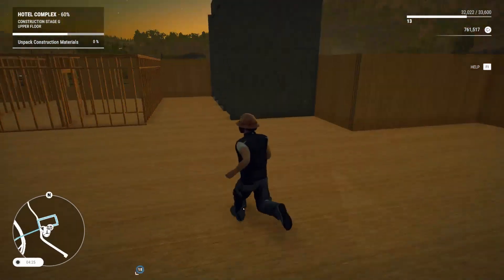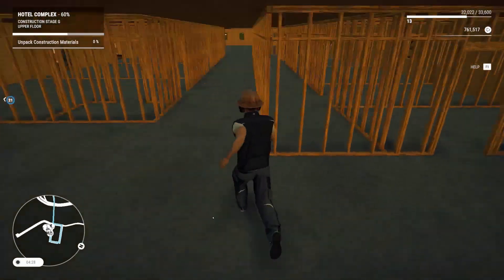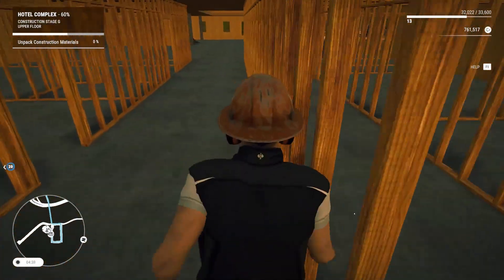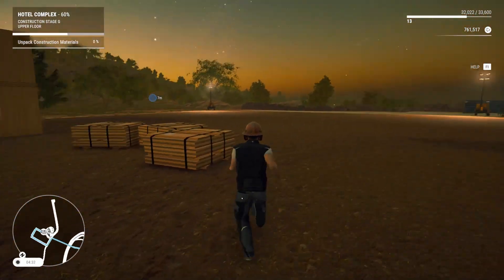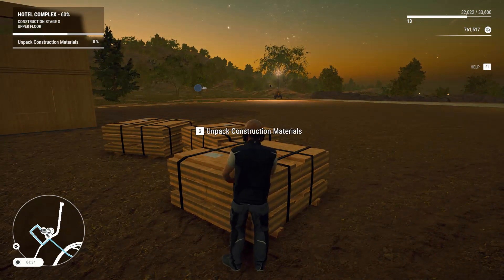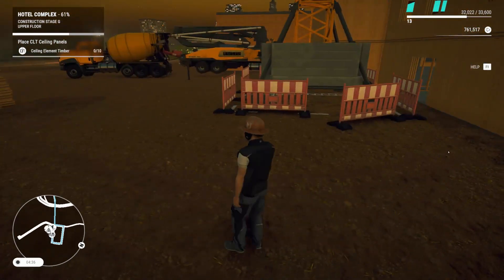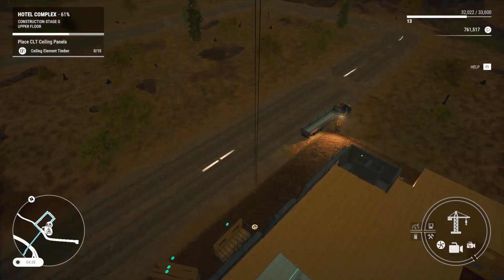Yes, okay. Oh, that was not the stairs — that was the... wait, yeah, we only need two floors. We need to go in. This one works. Yeah, the sun's coming up right now. Got this unpacked here. Oh, that's a lot of boards. Sealing element timber? All right. More craning, guys.